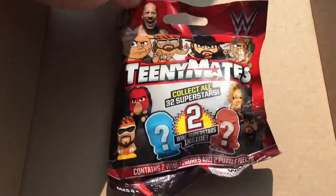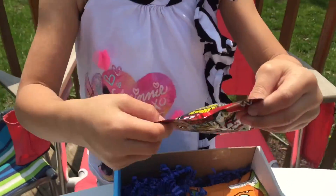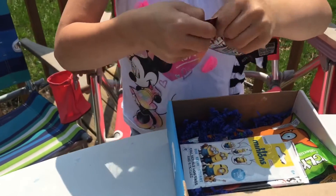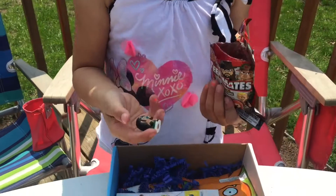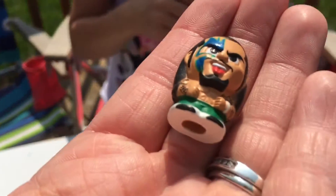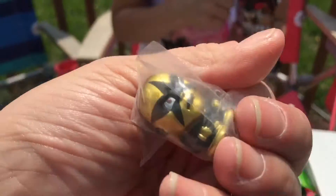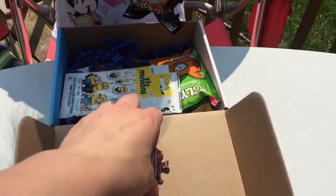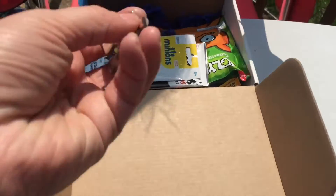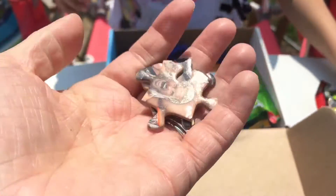We made it and it's a WWE item! Let's open it up and see what's in there. We got this guy, and then we got this guy — the gold one. If you know WWE, you probably know what these characters are. There are also some little puzzle pieces in here, so you must have to collect them all to get the whole puzzle.